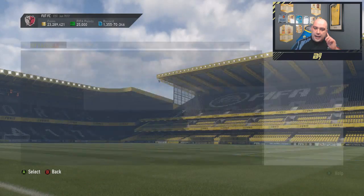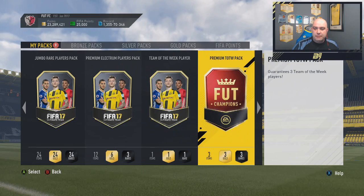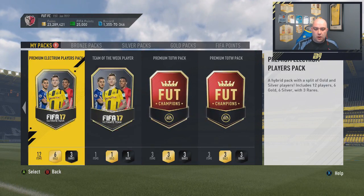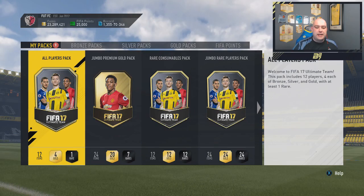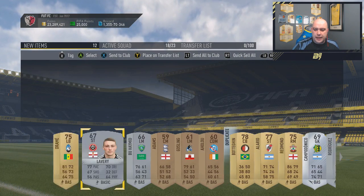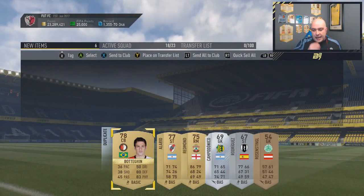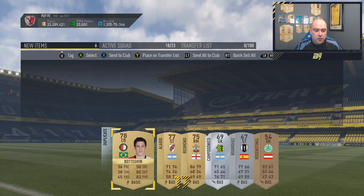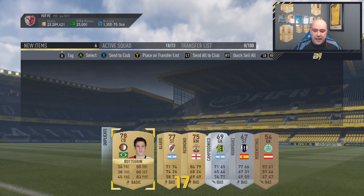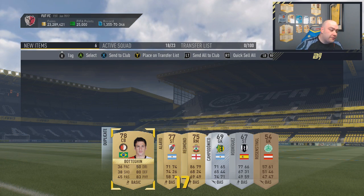Moving into the store, this is where we have some all-player packs, rare consumable packs, and a team of the week player pack as well. We're going to open the SBC packs first to see if we get any luck out of there. I'm also going to create our squad for the month ahead. That pack wasn't the best — going to discard everything in it anyway. It's about nine minutes until 8 o'clock and the servers are really, really slow, which is a sign of problems.